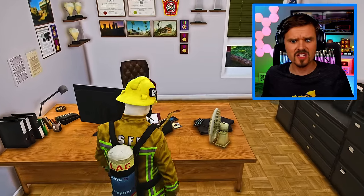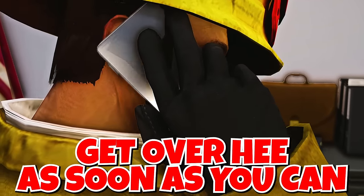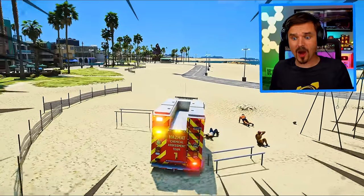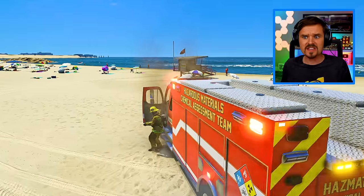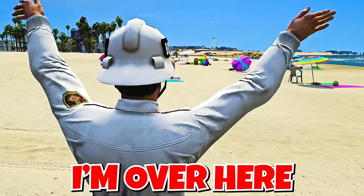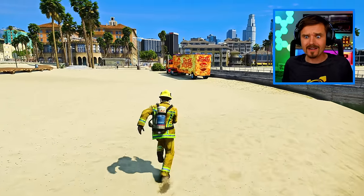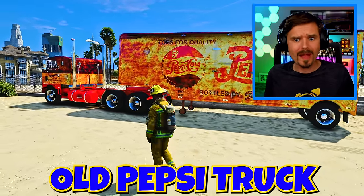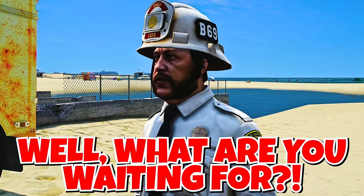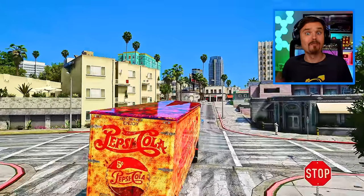Chief? Guys, where the heck is he? Chief, where are you? I'm over here on the beach. I found something — get over here as soon as you can. Come on guys, let's get over to Vespucci Beach and see what Chief is up to. Watch out, fire department coming through. Chief said he was over here. Chief? Is that you? I'm over here. Hey Chief — whoa guys, look at that over there. What did the Chief find here on the beach? Looks like it's an old Pepsi truck. You know, Chief, if we can get this repaired, this would make for one awesome, fantastic, amazing fire truck. Well, what are you waiting for? Get it over to the shop. Yeah, you got it Chief. Let's get this rust bucket over there.